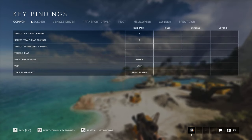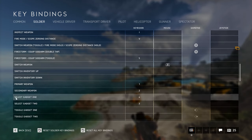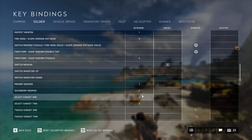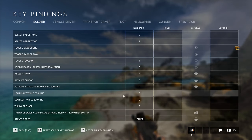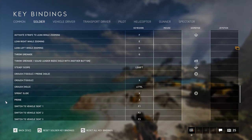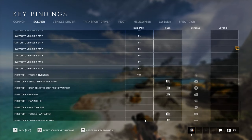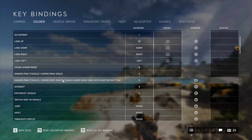For keybinds, I changed the gadgets — gadget one and two I switched to four and three, because in Battlefield 1 dynamite was the first gadget but in Battlefield V it's the second, so I just swapped them. For leaning, I use E to lean right and Q to lean while zooming. Everything else is default — watch is X, sprint slide is X, prone is unchanged. The only thing I changed is the gadget swap, and I did some experiment on the danger ping.